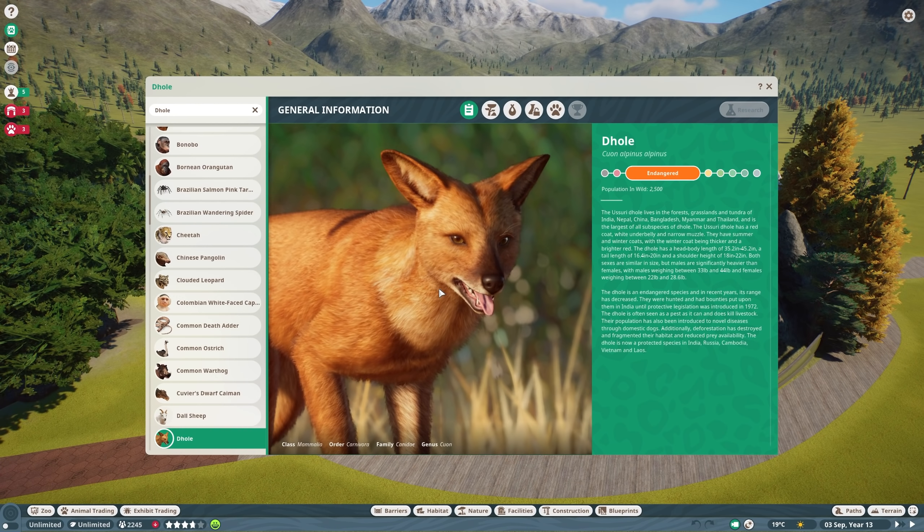Over to the Zoopedia article. The Dhole — look at that face shape. It feels like the ears are twice as large as the head and the head is half as big as it should be compared to the body. The ratios just feel a little off. I'm sure the artists have got it right — I just think the animal looks a little unusual. Cuon Alpinus Alpinus. Endangered, with a population in the wild of 2,500. I know a little bit about the Dhole already — their range has significantly reduced.